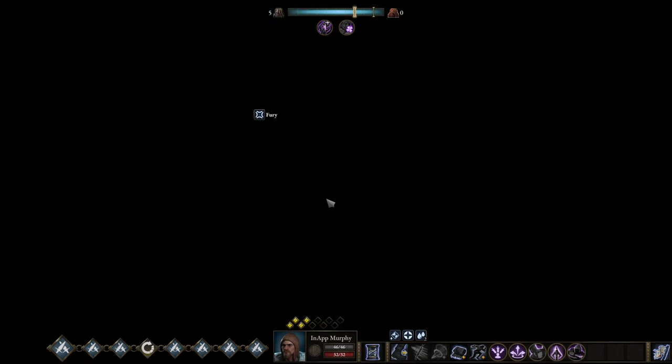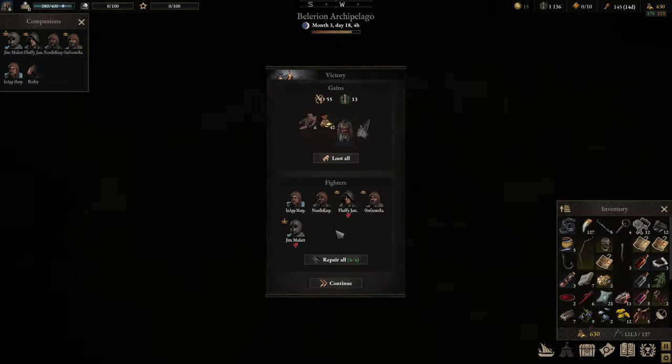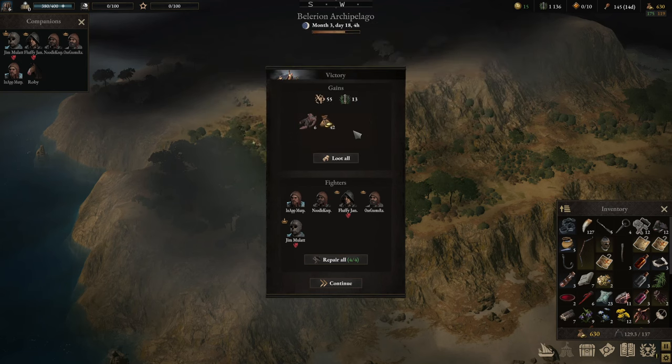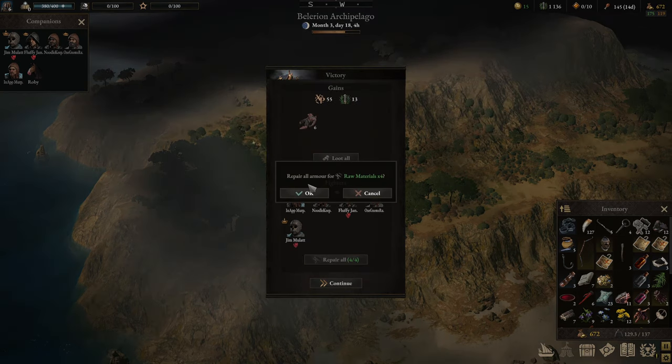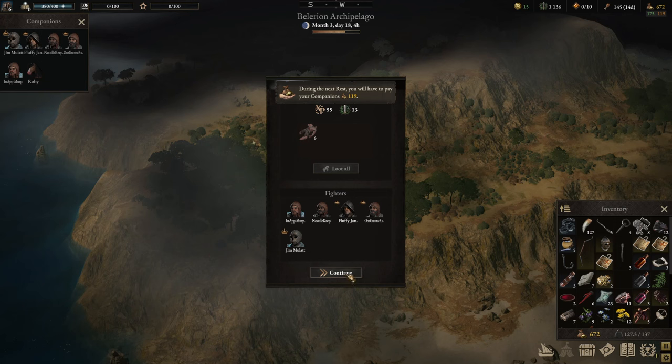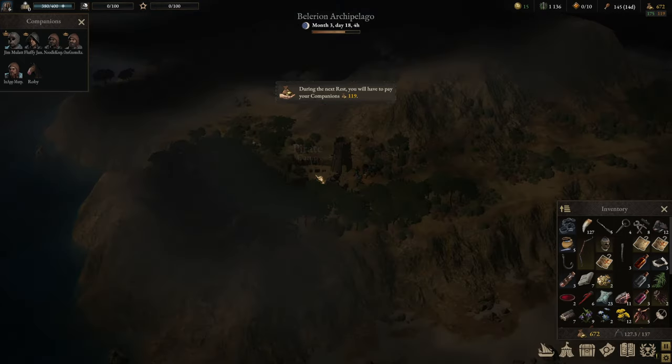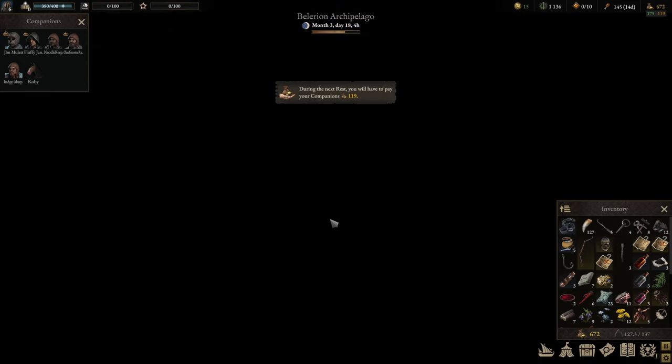That oil is worth every material I put into it. Now we don't have the problem of being out of position — we can just mush through it. Heavy armor and a couple of fist weapons. We're going to get the perfect fist weapon in the arena, which is going to happen soon after we finish this island.